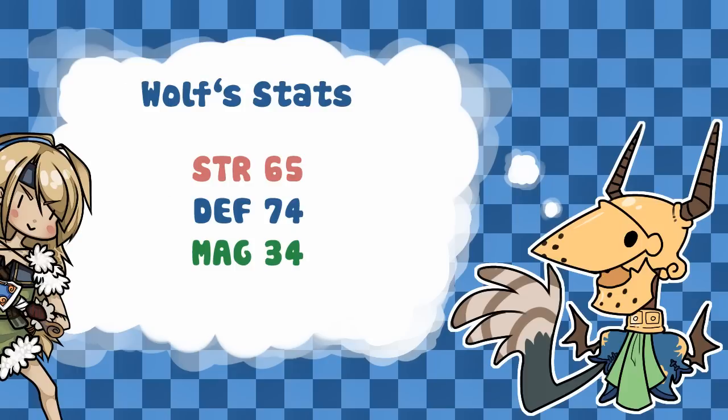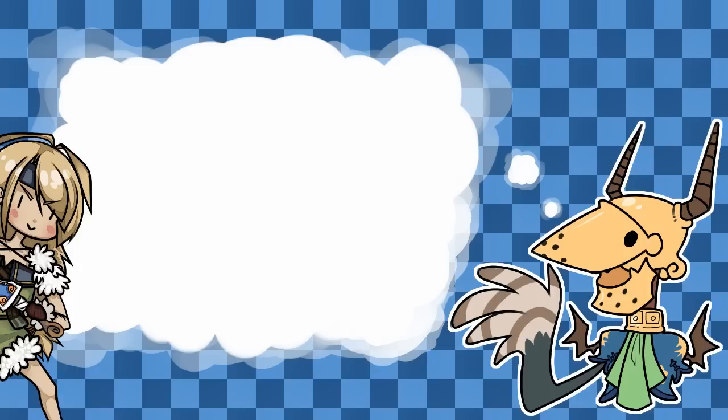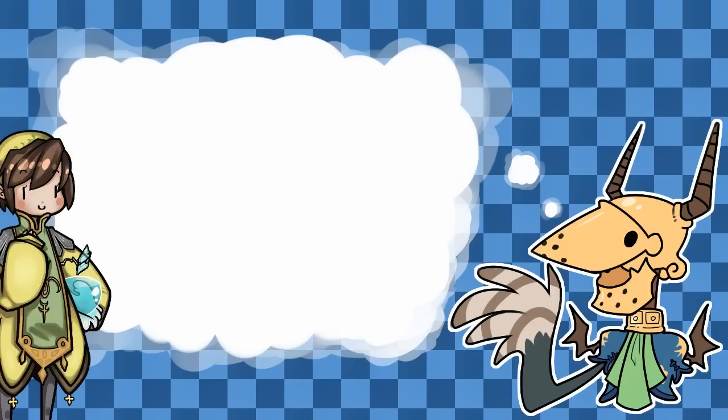Wolf's final stats are Strength 65, Defense 74, and Magic 34. Now let's move on to everyone's favourite Clavat, Jenny. Her ultimate weapon is Ragnarok.